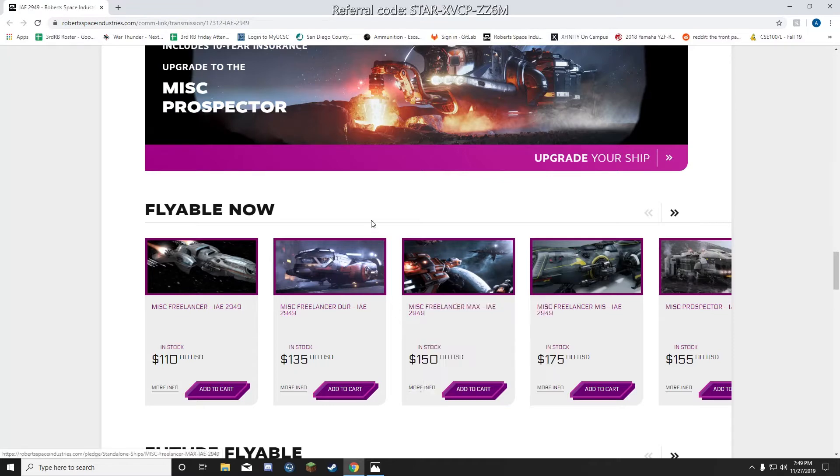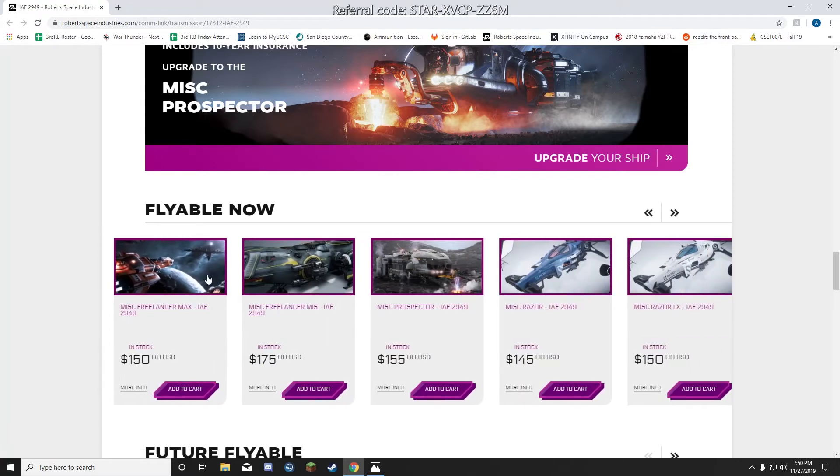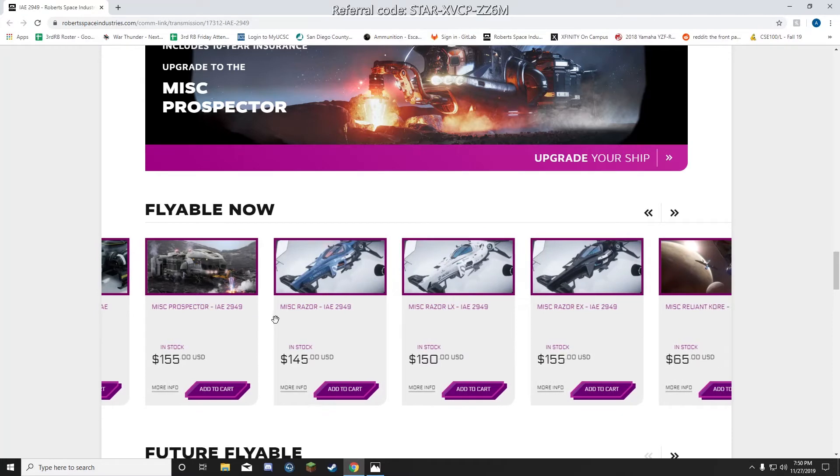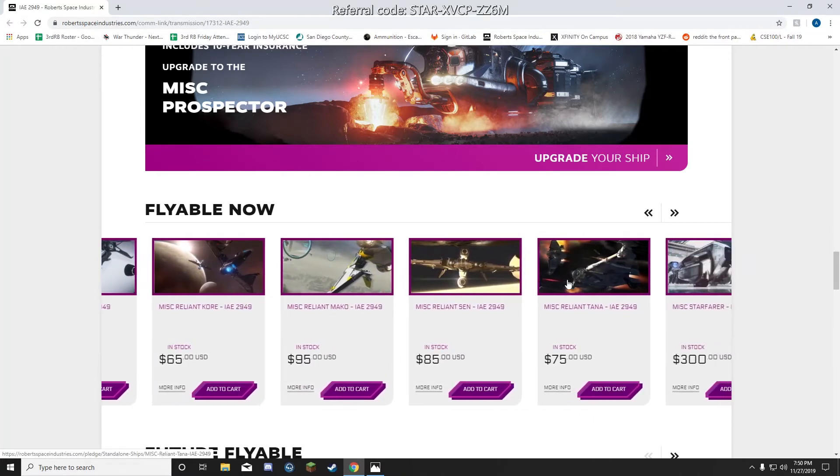Some ships I would recommend: the Freelancer MAX is the best of the Freelancer variants — maybe the MIS is better for combat, but the MAX carries the most cargo. However, I would take a Constellation Taurus over it if they ever fix the Constellations and get it implemented.